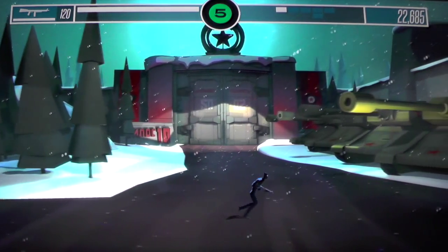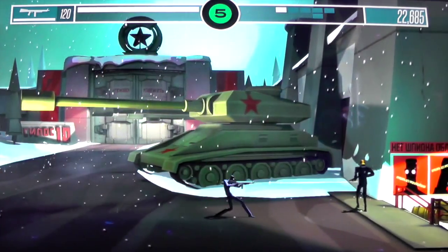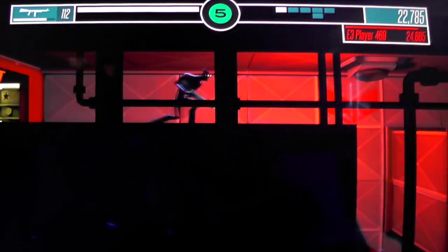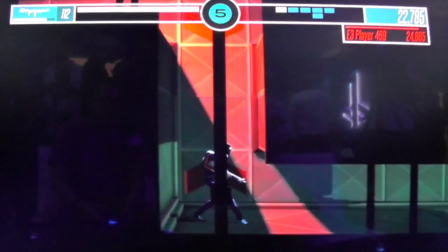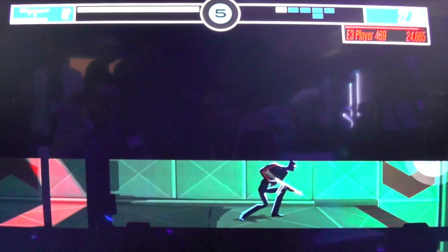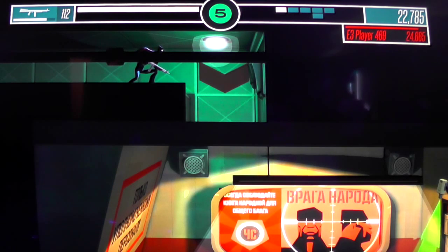I'm going to sneak into this. Here we are in somewhere that looks like Russia. This is one of the later levels in the game — it's a little trickier, so I'm probably going to die. Now in the top right-hand corner you can see there's another player. E3 player 469 is a rival who's playing on the show floor right now and I've been challenged to beat his score, so there are some nice social elements to the game.